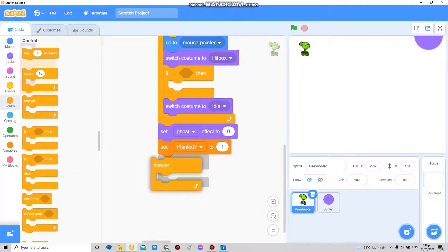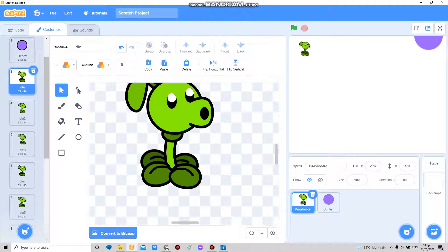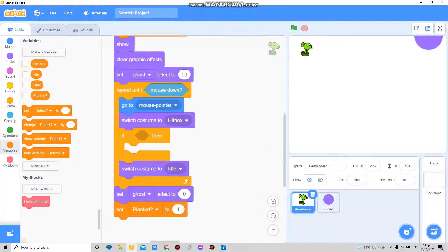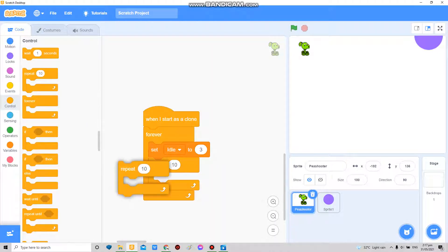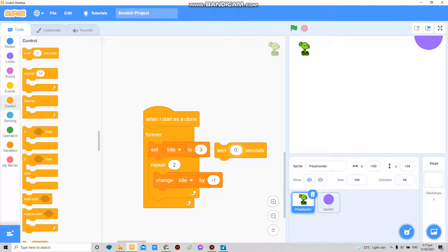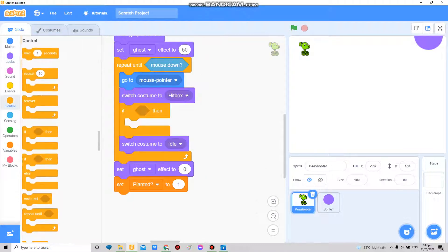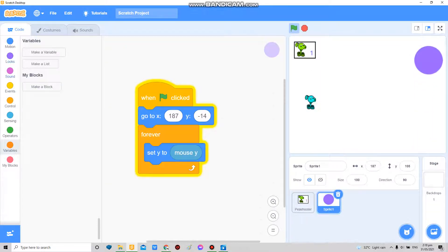I'm gonna make a new one and set idle to three, because my idle is three. I have a very different set of costumes that I made myself. So in here I do repeat two times, change idle by negative one, then wait 0.5. Then I want to add a switch-forever here — switch costume to idle.